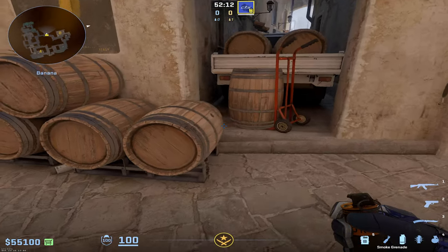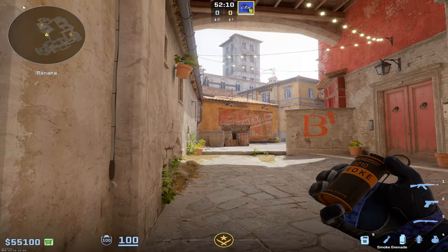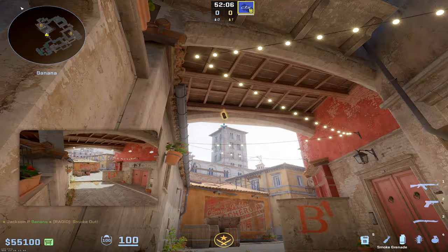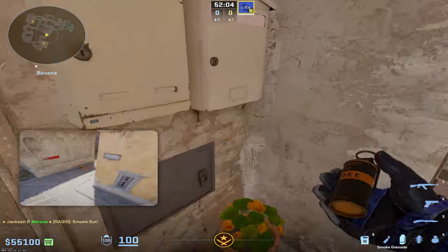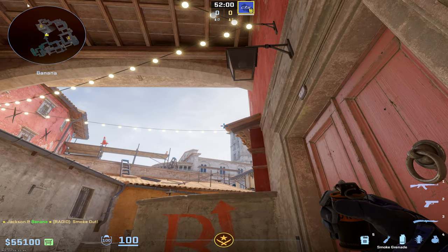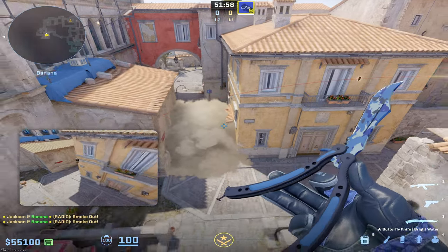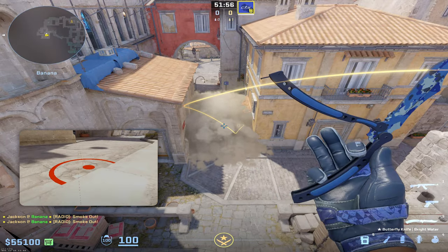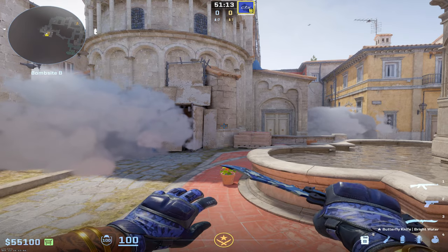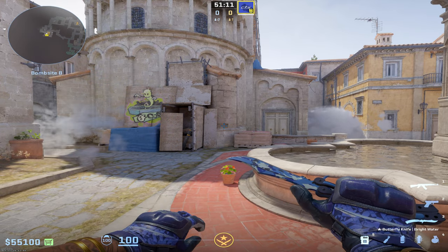Finally, I'll show you two very simple CT smokes you can throw. One from this corner right here on barrels — just left click at the very tip top of church tower. The other one, go into this corner right here and do a simple left click throw at the top left of this little shingle. Both of these are going to land right in the dead center of CT without leaving any gaps on either side. I hope you're able to take B control much more effectively in your next CS2 Inferno premiere match.